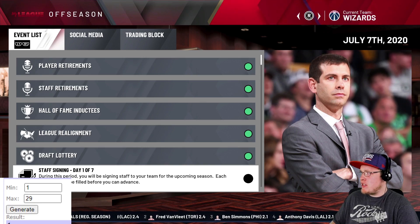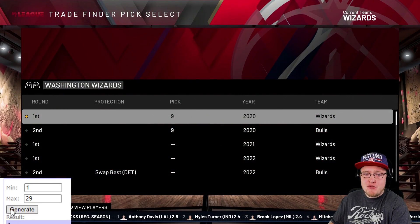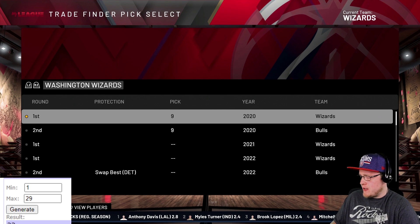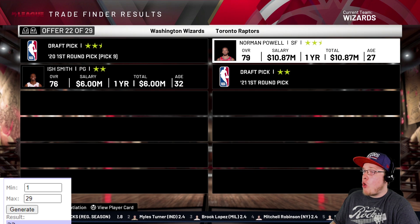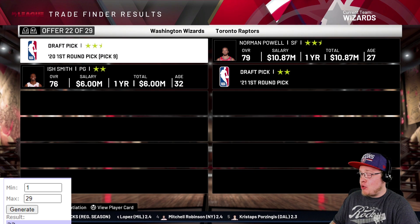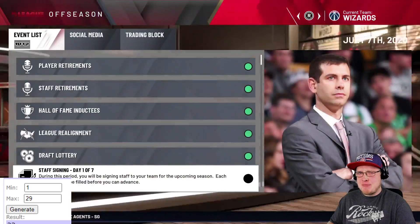The Washington Wizards have the 9th pick - who's going to team up with John Wall and Bradley Beal? We generate trade number 22, and it comes back as Norman Powell. Great trade - Norman Powell was really good for the Raptors this season, and he'd be an instant starter on that team as a small forward.